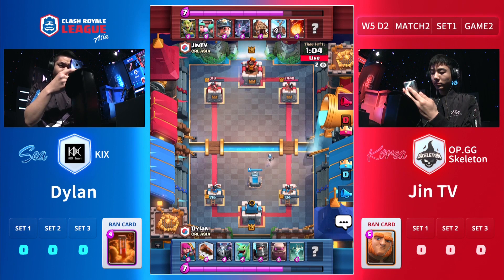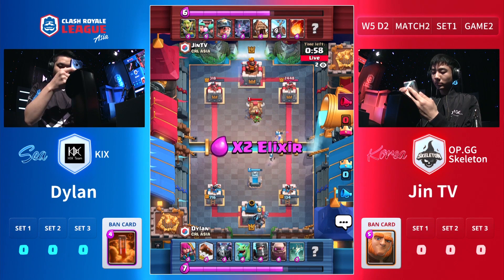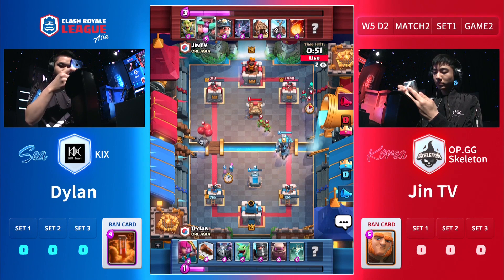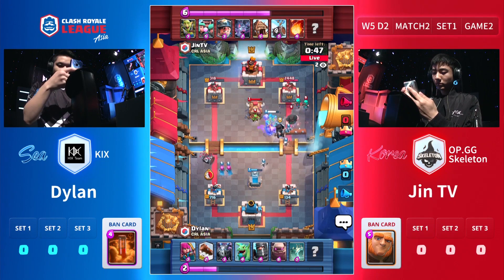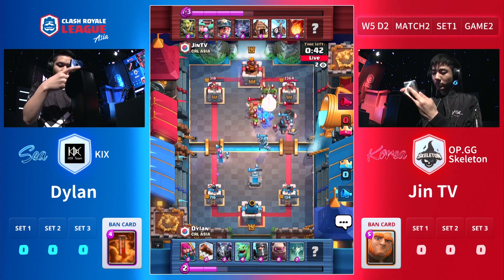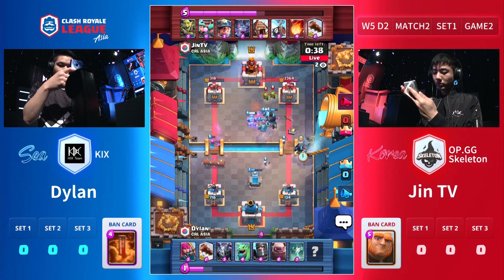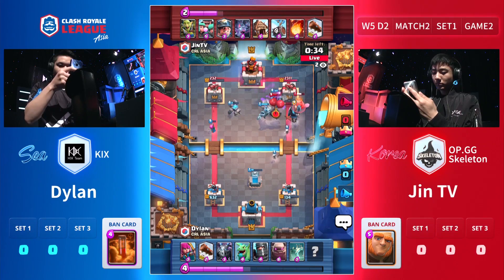Unfortunately this looks like it might be the end of the tower because that Mega Minion and Baby Dragon are going to connect. The baby dragon keeps going. The two Golems now split up a little bit — that tower is almost dead. But the story is JhinTV has two towers at very low HP. So even if he loses that top left tower, he'll still walk down the other lane and finish. JhinTV knows that — his right tower is going down. He wants to make an offensive move already. The skeleton barrel didn't connect to the tower but it doesn't matter.